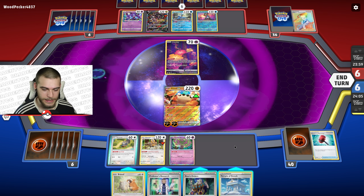Next turn please give me an energy. Where is my Koraidon? I literally have not seen him — he better not be prized. Now they can go into Cramorant and that's scary. They're already at six in the Lost Zone. That Lost Zone deck is moving fast. I might have to Iono next turn to try and find that energy.